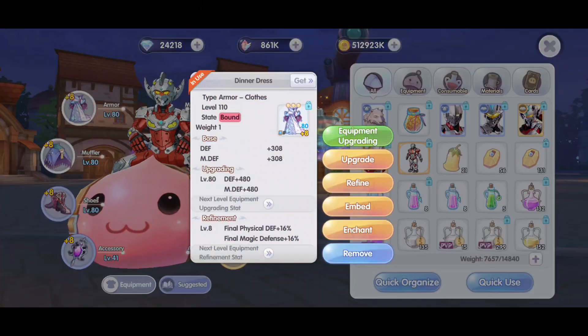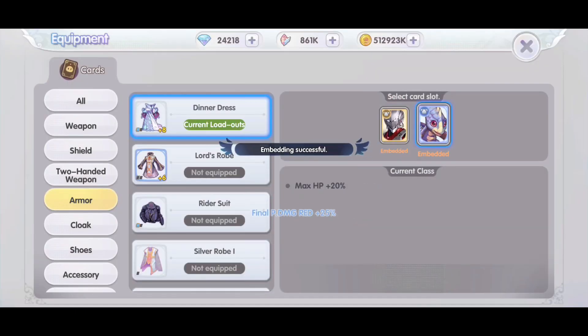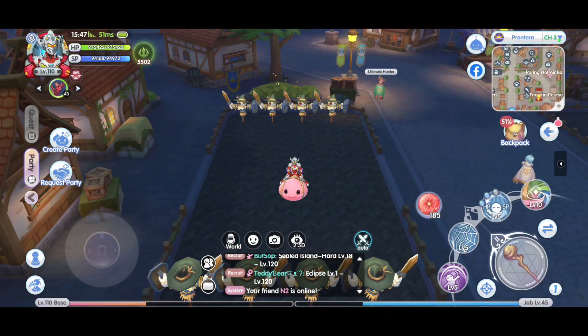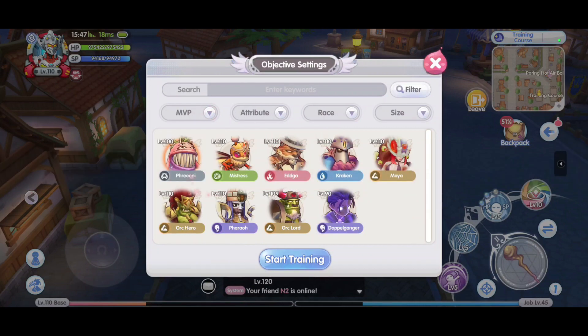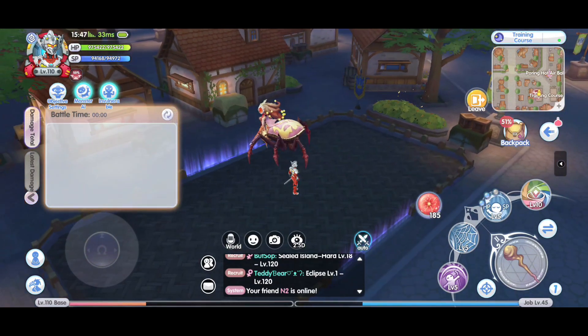Now I will equip the gold damage reduction card — first, physical damage reduction plus 25%, and then the magic damage reduction card plus 25%. Same routine — I will be summoning Maya to run the test again to see how many hits I take now.